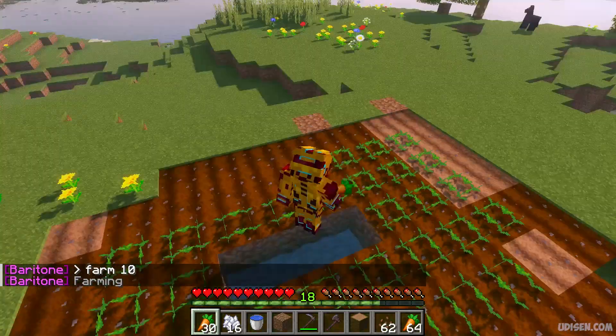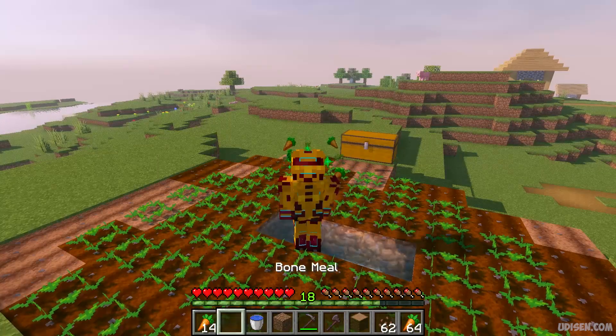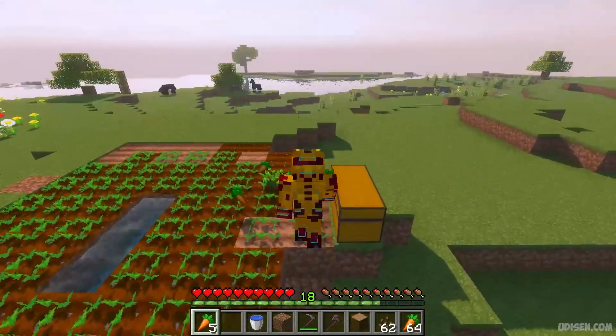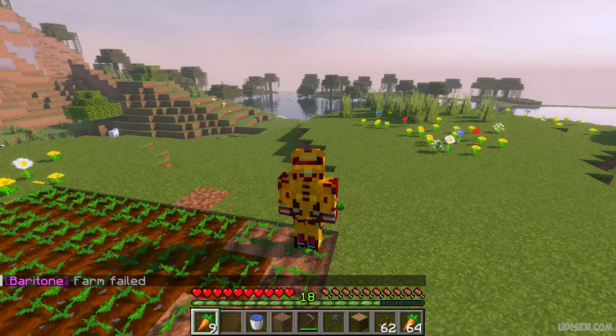After entering the command, you will see Baritone start working. It places plants, then uses bone meal, then spends the bone meal, and continues planting across the area. It also collects carrots that are already planted and ready to harvest.